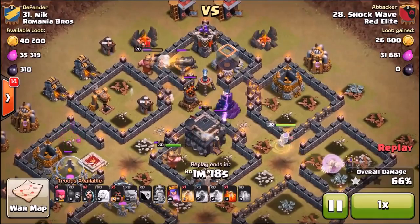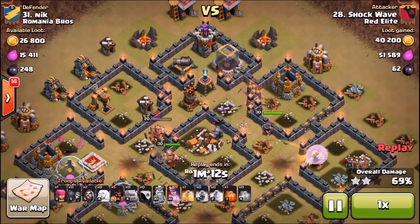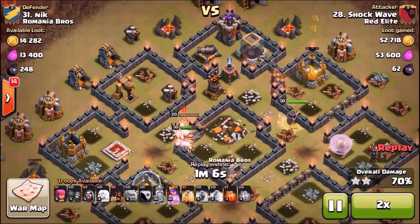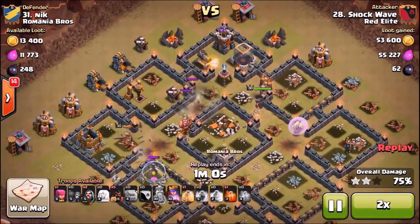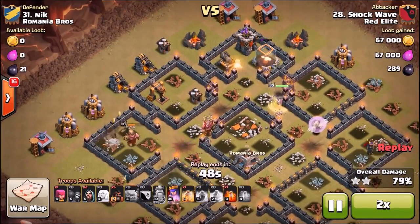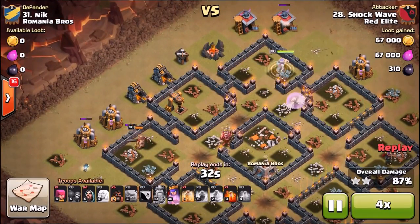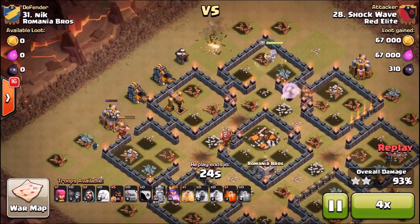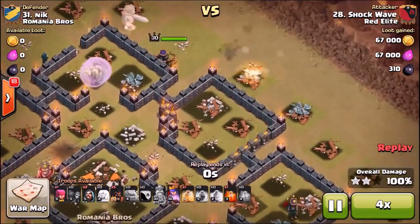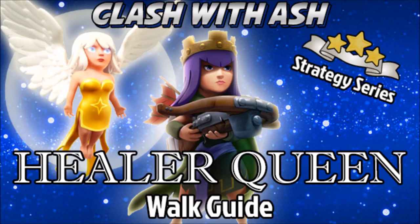All the meanwhile, the queen is still alive in the eastern part of the base being kept alive by the healers. With a GoHo attack starting with a Queen Walk, you're really going to rely on your queen as both the start and the end of the raid. More often than not, she's going to be a big part of cleanup duty. So hold back a couple wizards for cleanup, bring a couple of archers, but also be sure to keep your queen alive. Use a rage spell to keep her alive in the beginning if you need to. You can see Shockwave executed this very smoothly — so smoothly that he didn't even need to use the queen's ability, the poison spell, or the heal spell. Very impressive attack.